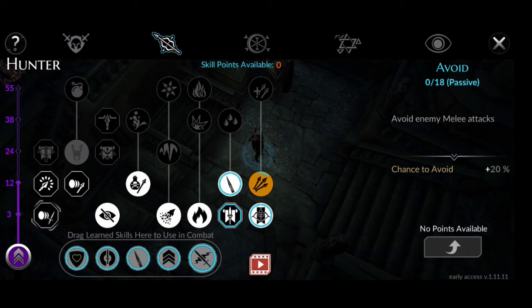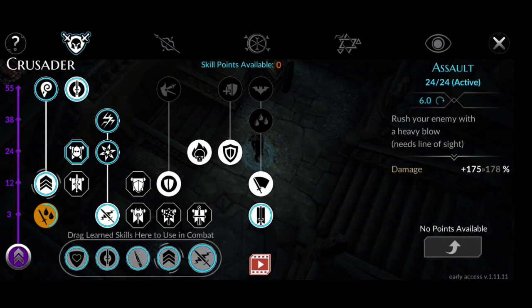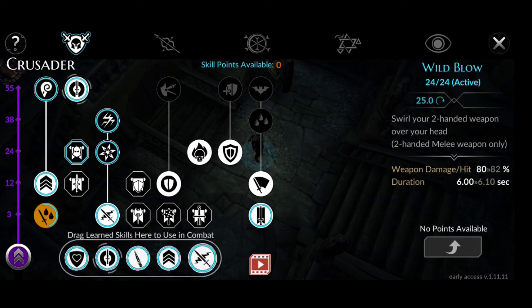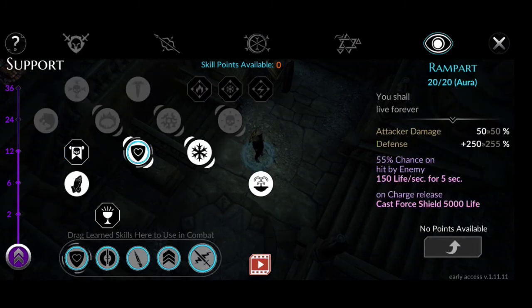Here are our skills at max level: Elemental Strike 24 over 24, booster Frigus 24 over 24, booster Charge 24 over 24. Impale 24 over 24, Wild Blow 24 over 24, and Rampart 20 over 20.